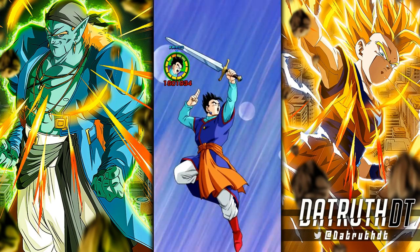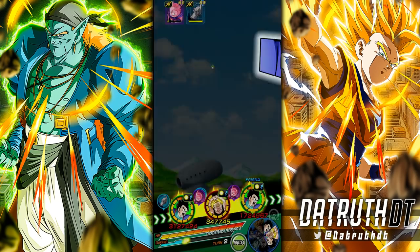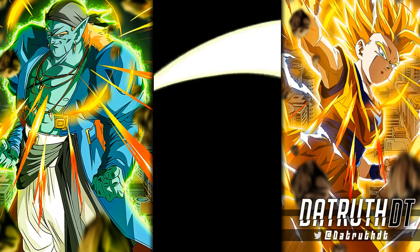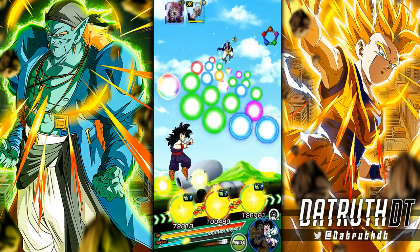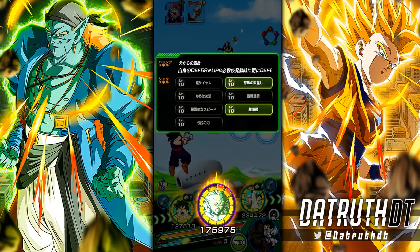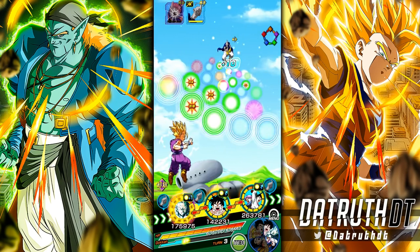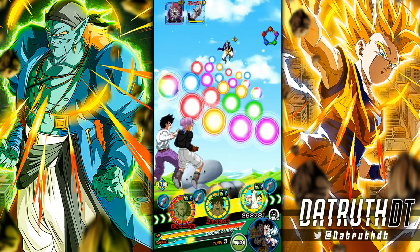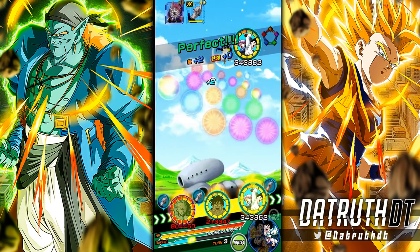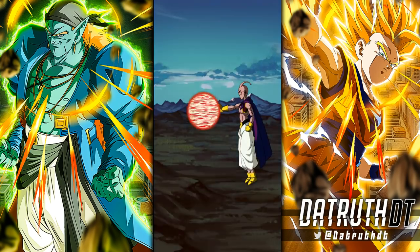I'm really loving the new era support type units that Dokkan is dropping. I hope they continue to have banner units and free-to-play units be support types — it's going to make the entire game a lot more smooth. Units like Garlic Jr. are very helpful for characters like Cooler. I want to see a lot more of them. On a strong rotation for INT Gohan, 171k defense is very high — 10 orbs.